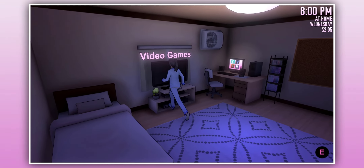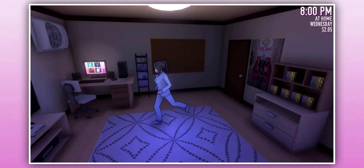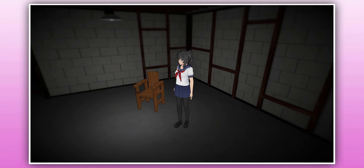The newer version also adds night sim activities such as playing games, reading manga, and using the computer. The basement also receives cosmetic changes and has 3 different versions.